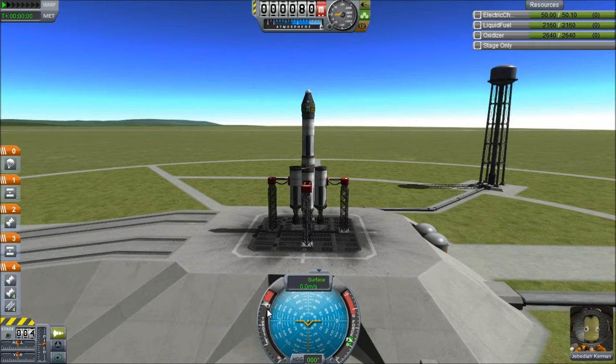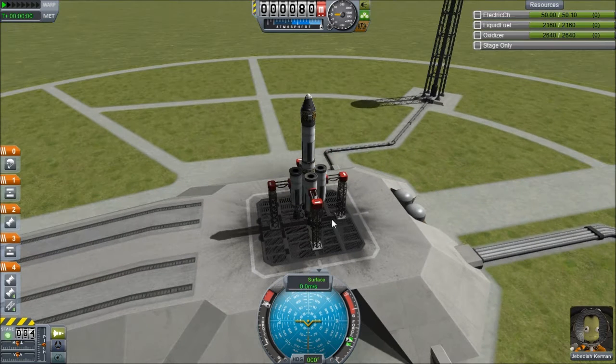So for right now, we're going to throttle it up all the way and hit the spacebar, which — because these are in stage four, all of them — will decouple the arms holding it for stability and fire these five rockets. And if I accidentally hit spacebar a second time, it will drop all of stage four off completely. I've done that so many times, so I'm going to be very careful.